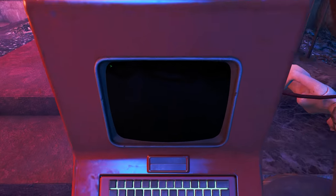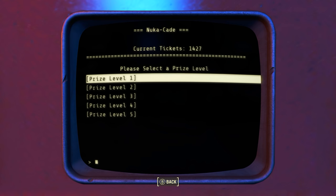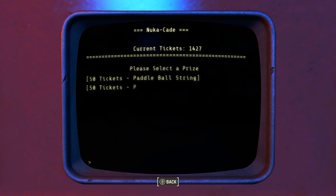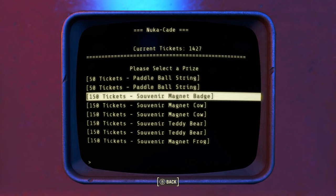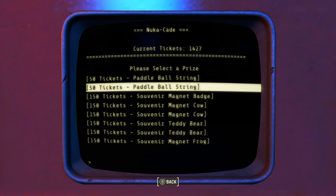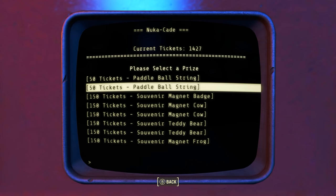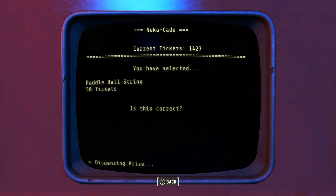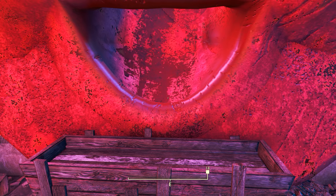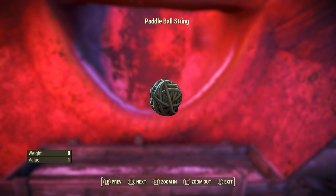Now let's talk about the ammunition for the Paddle Ball. The ammunition is actually a bigger problem than acquiring the weapon itself. Go back to the Nuka Cade Ticket Prize Terminal, click on Spend Tickets and Level 1 Prizes. For 50 tickets you can buy one Paddle Ball string. As you can see on screen there happen to be two in stock, but they will not always be in stock. If they are not, you have to wait an entire in-game week. Personally, I had to wait five in-game weeks until these two strings showed up — which is absolutely ridiculous. The string has a weight of 0 and a value of 1.